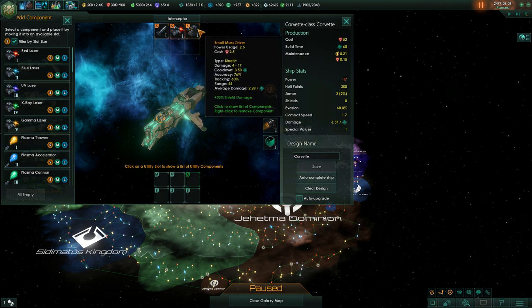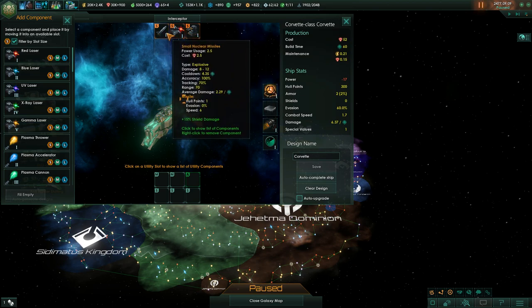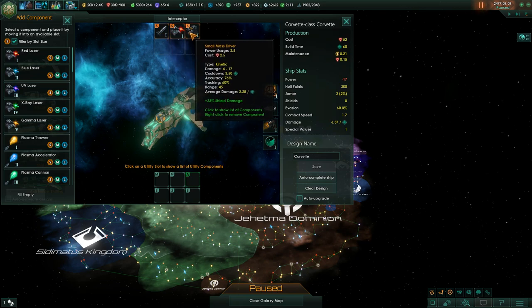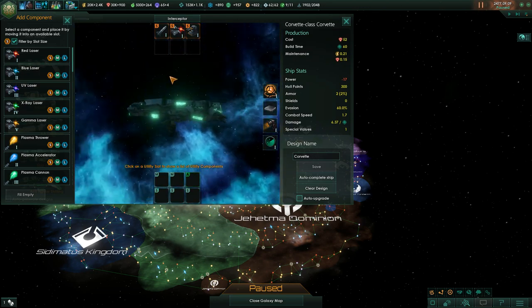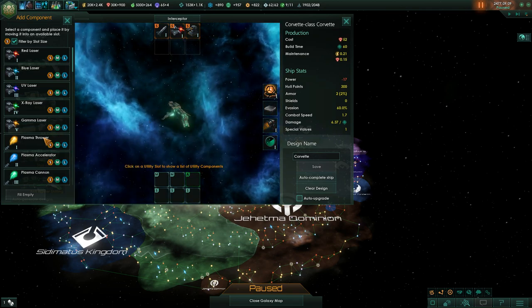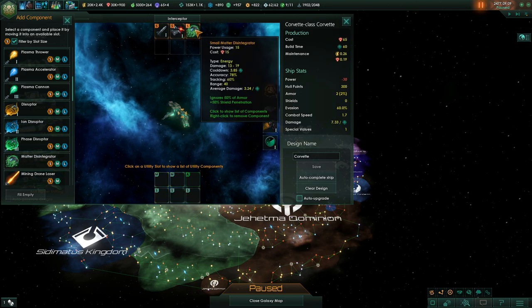Fusion missiles have the slowest cooldown in the game but very high damage — only one tick lower than the mass driver — and more shield damage. The mass driver is effectively more powerful overall. Even though the missile's cooldown is significantly slower, it still does only 0.01 less damage than the mass driver, making the mass driver one of the strongest starting weapons in the game.